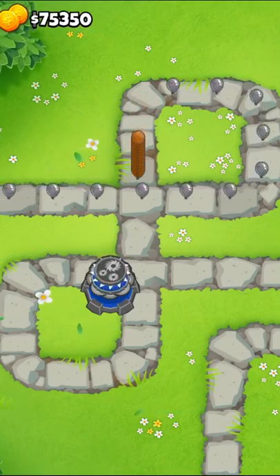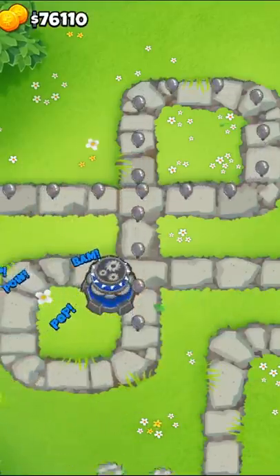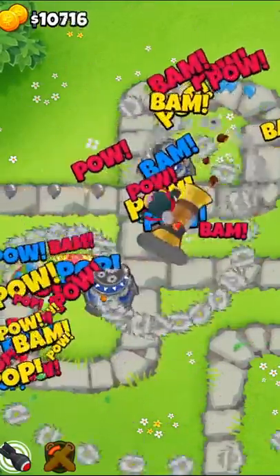Round 63 is one of the hardest rounds in the game, so here are some ways to make it much easier. We'll start off nice and easy with a 2-4-0 tac shooter. This guy's ability has so much pierce that it shreds the ceramic rushes, and if you get two of them, they can handle all the ceramics for a round.